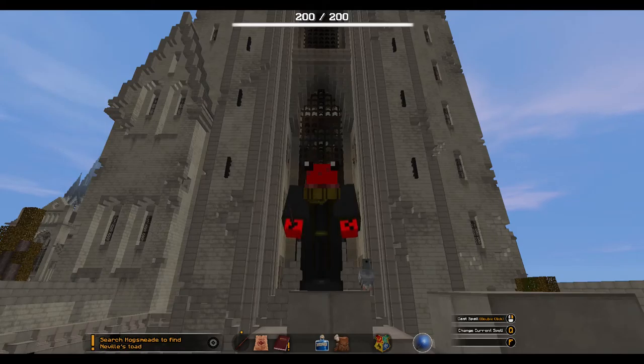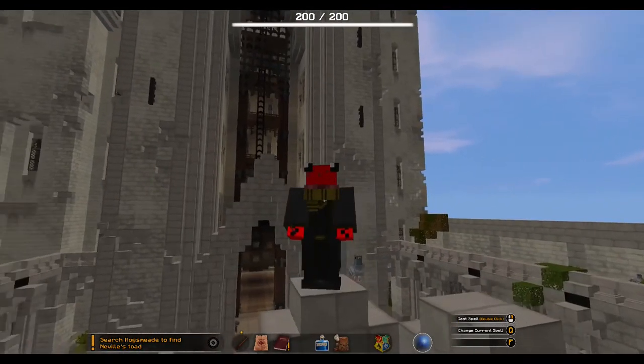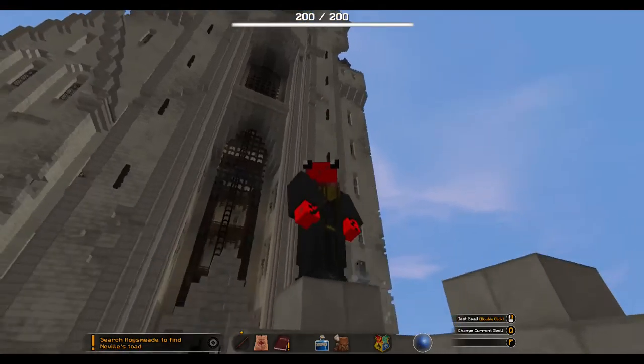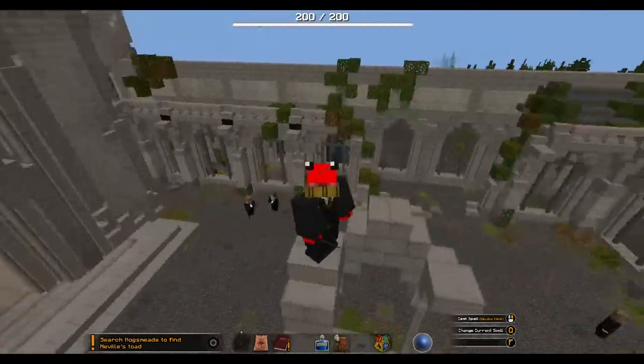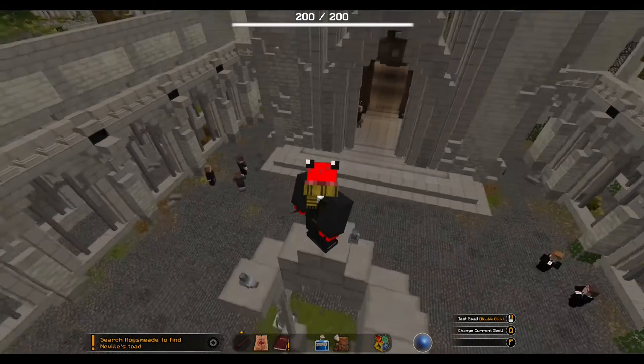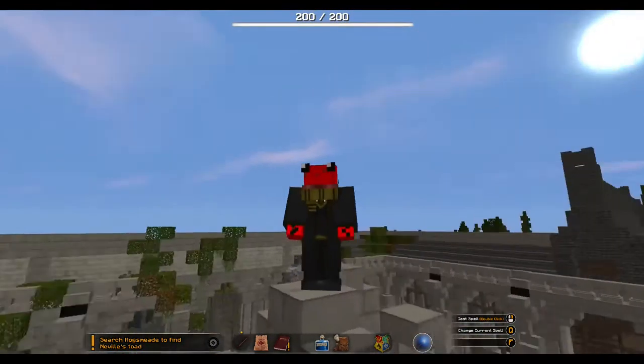Hello my dear viewers, welcome back to the channel! We are back in Hogwarts, back in Harry Potter Minecraft. Today we are in what's known as the clock tower courtyard. I did some creative flying, then decided to go inside. I got lost, went to the sewers again, found the trophy room — nothing of interest, just scores from the classes — and somehow I managed to find myself in the clock tower courtyard.